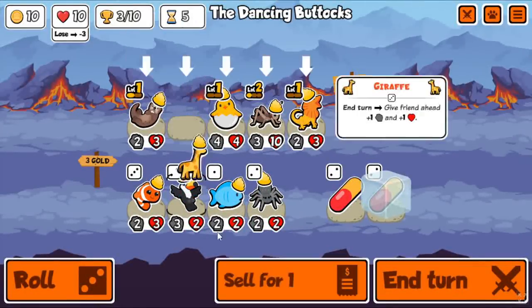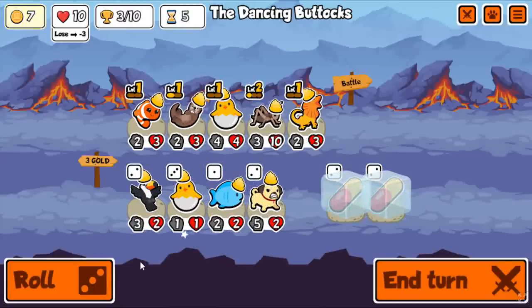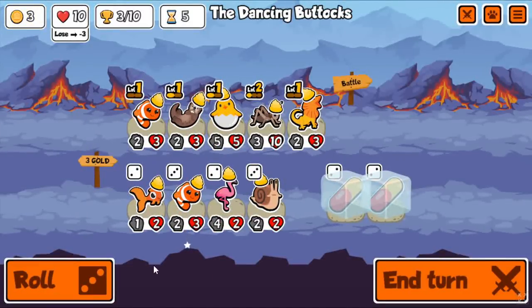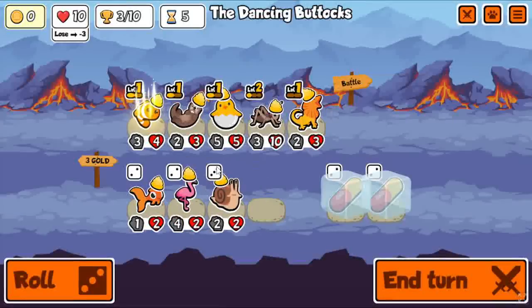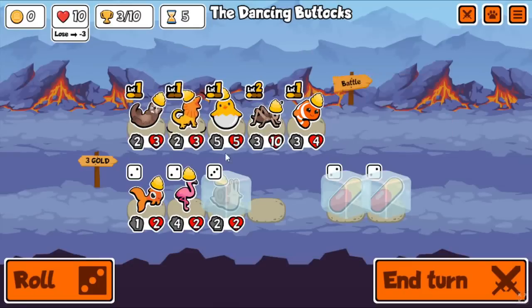Or is that a win? I wasn't paying attention, to be honest. Clownfish — that's usually just a great take. If you can get level ups, your team scales so quickly. It is obviously going to be dependent on those level ups, but most of the time you can get level 2s pretty consistently. So I think it's definitely an A-tier unit to have.